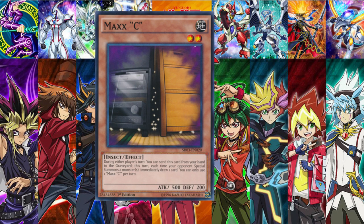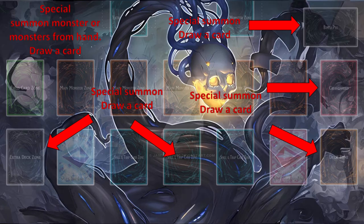Before I talk about Malcharmie, let's talk about the card it is based off of, which is Max C. Malcharmie is based off of the separate effects of Max C. Max C states that you can draw a card every time your opponent special summons a monster.